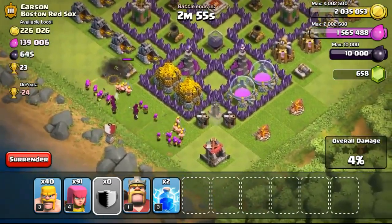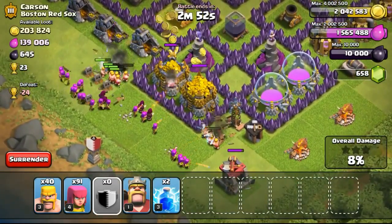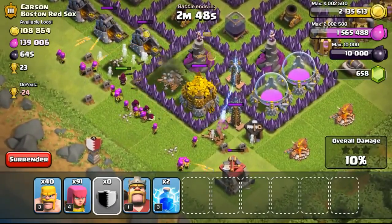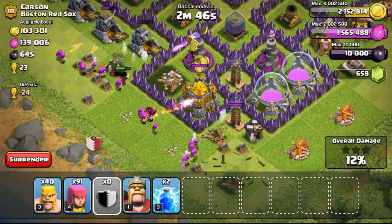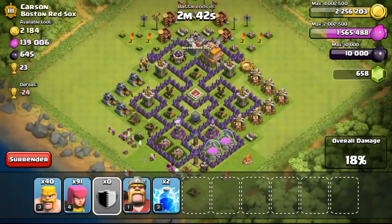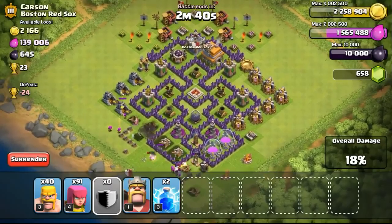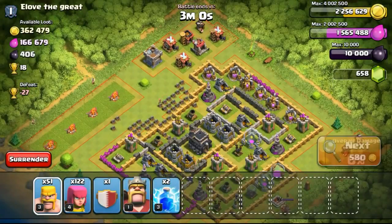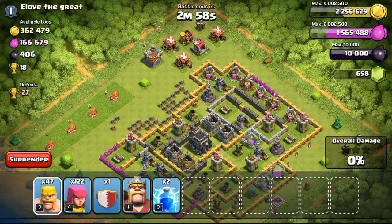Going back to the raid — this one has about 200,000 gold available, with the gold inside the gold storages. The gold storages are very easy to get because they're just one layer of wall away from the defenses, so it's not a very difficult base. Unfortunately I didn't go for the town hall because I didn't want to waste troops, although the town hall was outside.